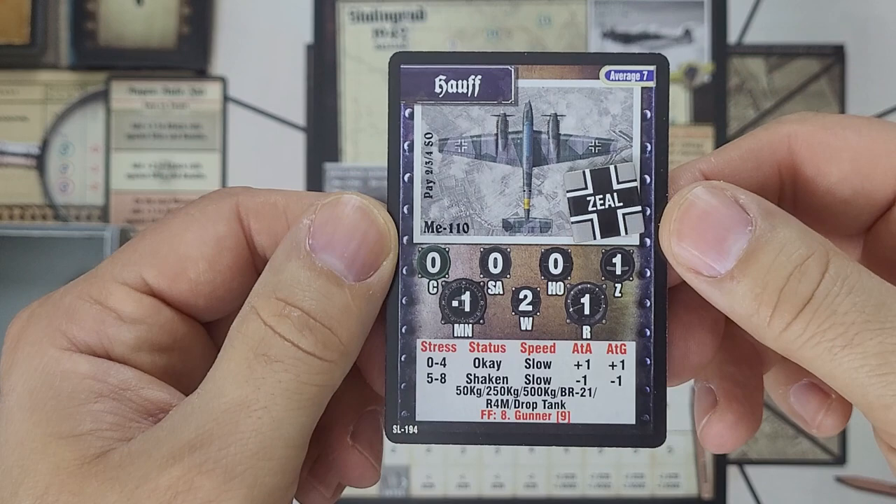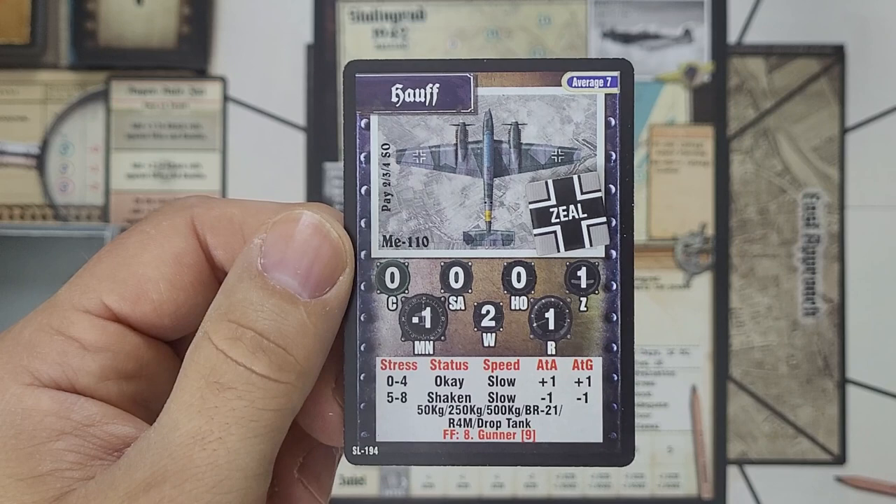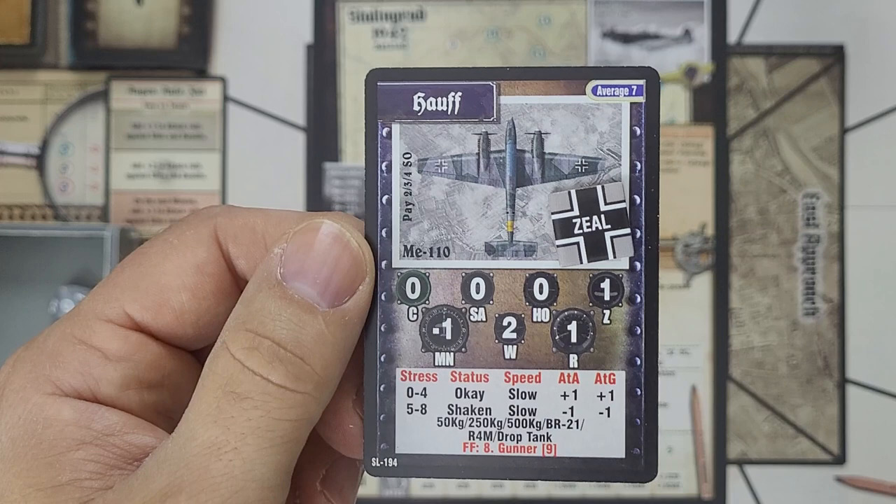Here's Hauf. He has a Zeal, a 0-4 OK range with a plus-1 air-to-air and a plus-1 air-to-ground. I would call him a utility player — he can do air-to-air and air-to-ground at essentially the same capability. He's not great at either one, but he's above average at both. He does not have cool, situational awareness, or Harido.